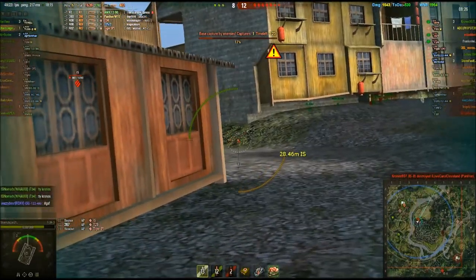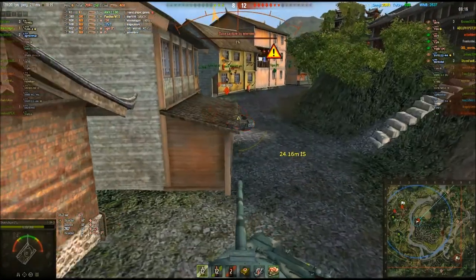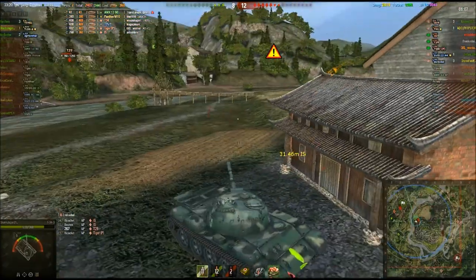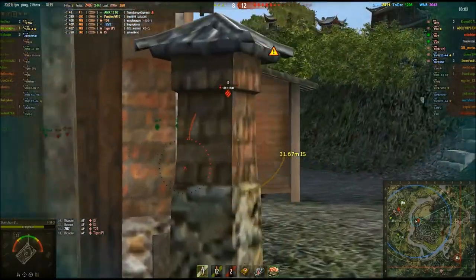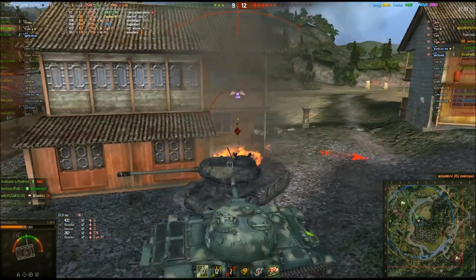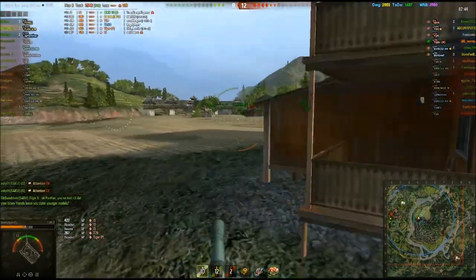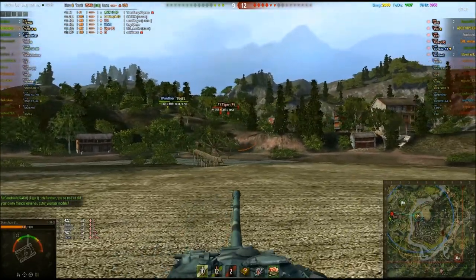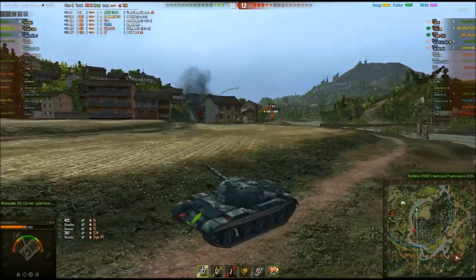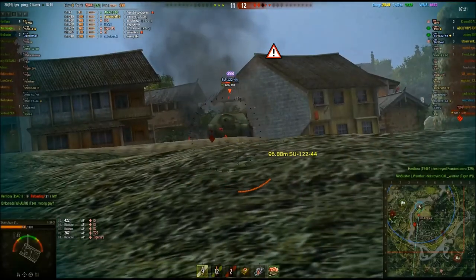We're just going to show you what we can do here — we can just bait him, put a round in, and we ricochet. Now that's not foolproof; that can work against you. The cupola's nice and weak and we're also very close. There he goes. The frontal armour of this tank is actually quite good — it's 190mm, which means that guy can't pen us.